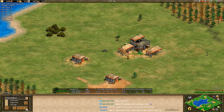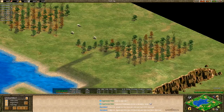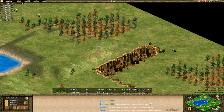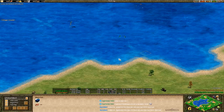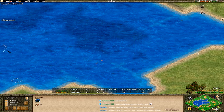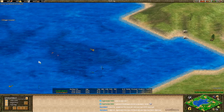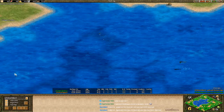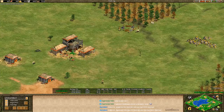Mediterranean is one of those maps where you can wall up the sides really easily if you want to. There's extra food on the map, and winning the water is incredibly important because of all the fish out in the middle. You want to get that resource — invest in maybe 10 fishing ships and if you keep them alive you can fish this entire pond out, getting maybe 10,000 food for the price of maybe 500 wood.